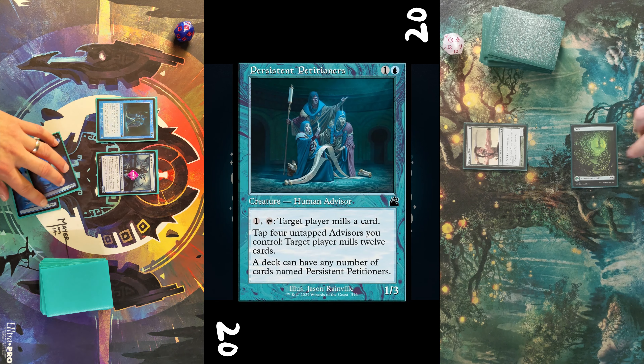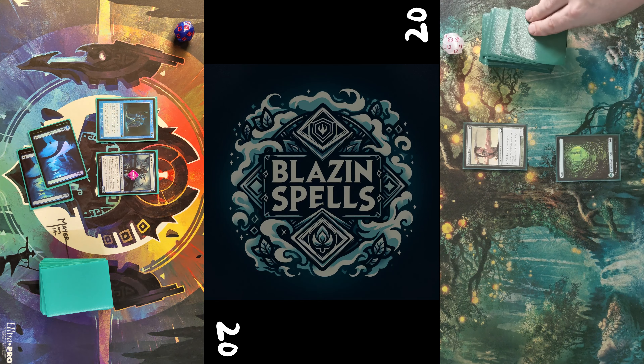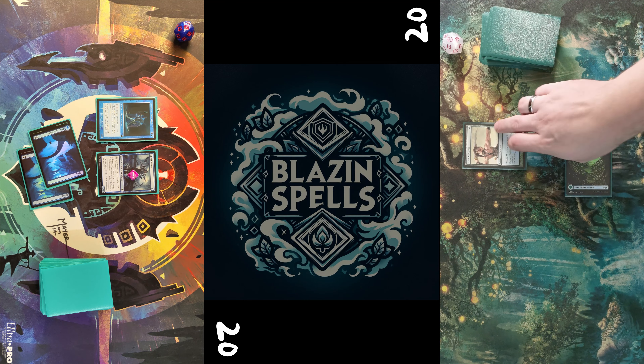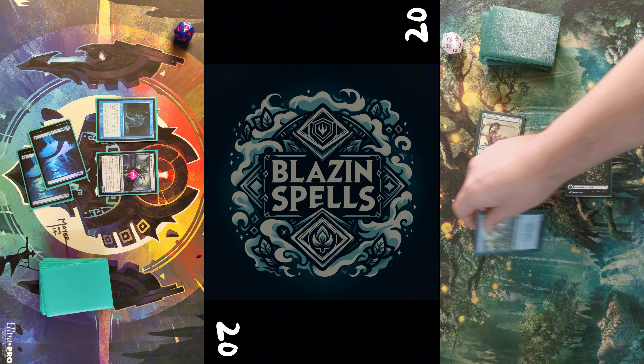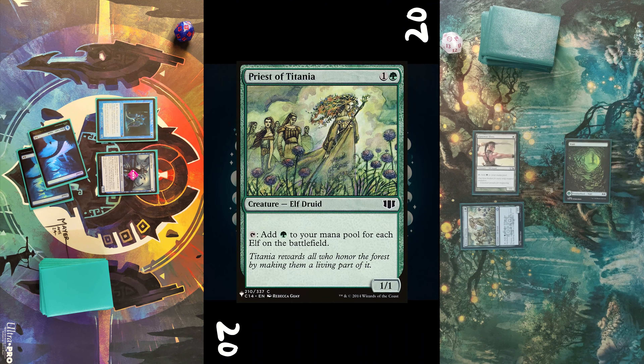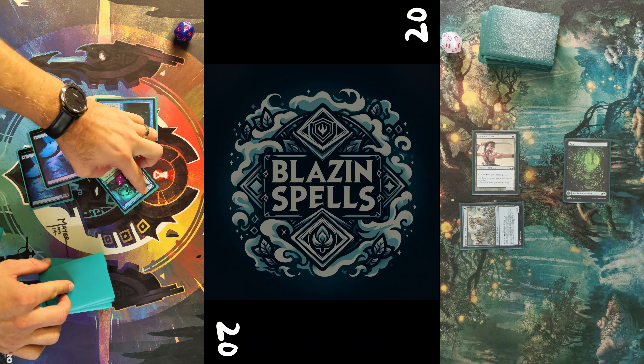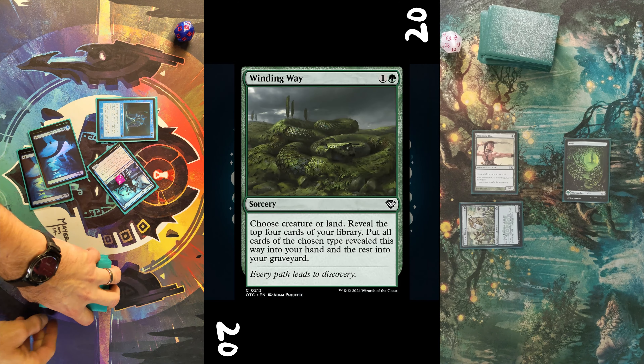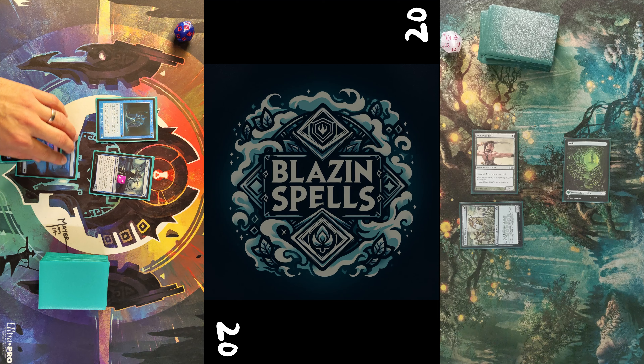I draw Winding Way. Then I play another Island, followed by Persistent Petitioners and pass the turn. Opponent untaps, draws, taps two mana to cast Priest of Titania.